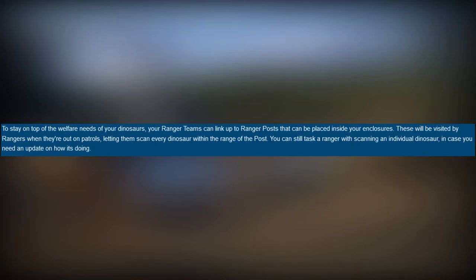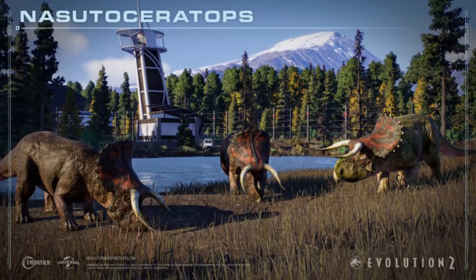To stay on top of the welfare and needs of your dinosaurs, your ranger teams can link up to ranger posts that can be placed inside your enclosures. These will be visited by rangers when they are on patrols, letting them scan every dinosaur within the range of the posts. You can still task a ranger with scanning an individual dinosaur in case you need an update on how it's doing. We know the map in this game is much bigger than in the first game, so it's really difficult to monitor the dinosaurs. But now there are ranger posts to help keep monitoring dinosaurs inside enclosures, and rangers can go out on patrol to scan every dinosaur whether they are sick, wounded, or otherwise.